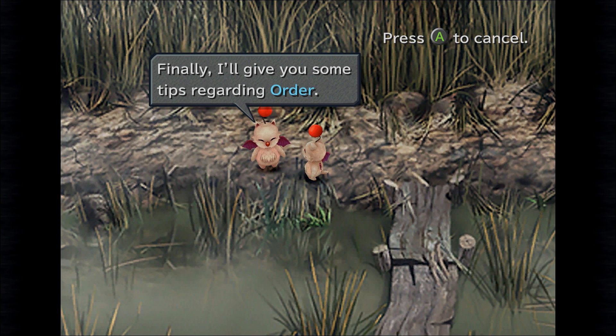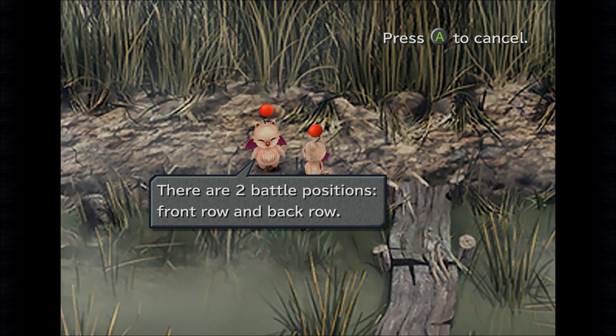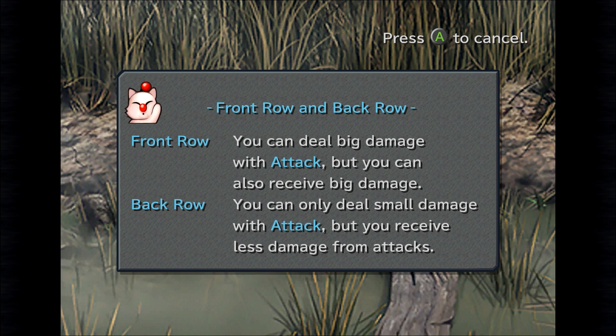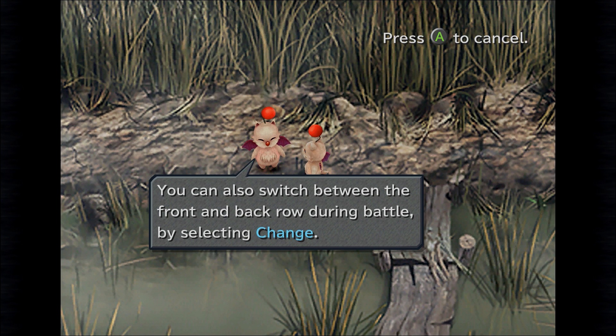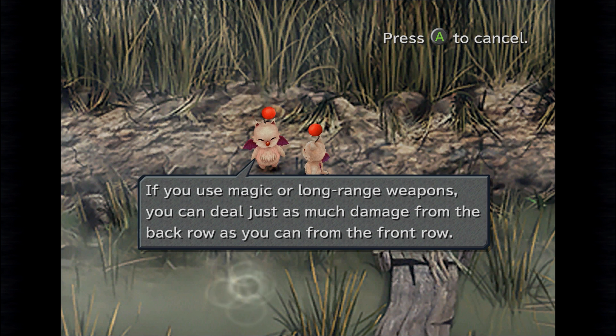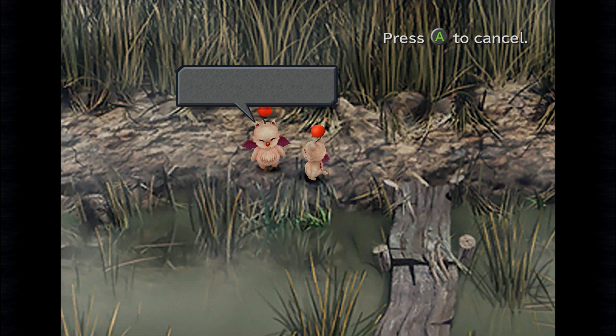Finally, some tips regarding Order. The Order option involves not only the line-up but also the battle position. There are two battle positions: Front Row and Back Row. In the Front Row you can deal big damage with attacks but also receive big damage. In the Back Row you can only deal small damage with attacks but receive less damage. You can change order in the Order option or switch between front and back row during battle by selecting Change. Using magic or long-range weapons, you can deal just as much damage from the back row. In tough battles, adjusting positions appropriately might save your life.